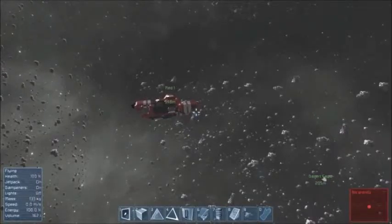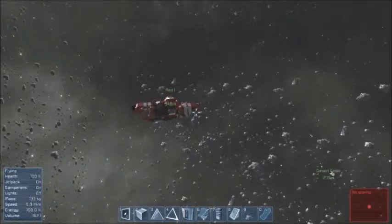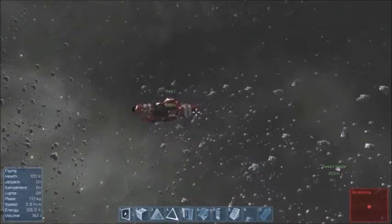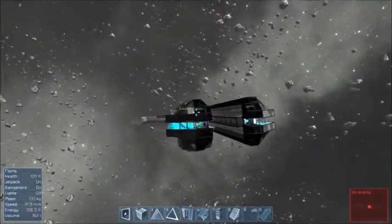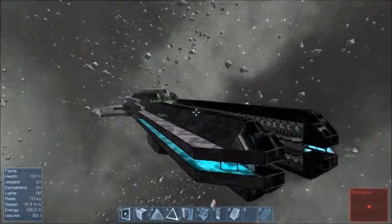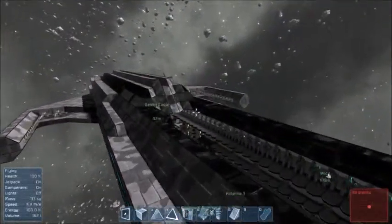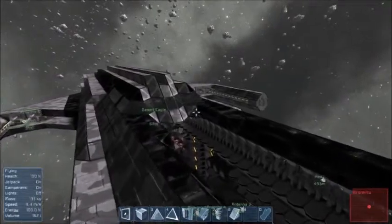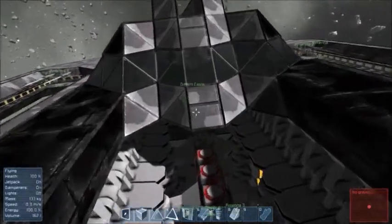This is the Desert Eagle, the Cropperworks by Entersprite. This is big. I love the look of it — it just looks almost like a stealth thing, the way it's angled. I just think it's a very cool looking mod.